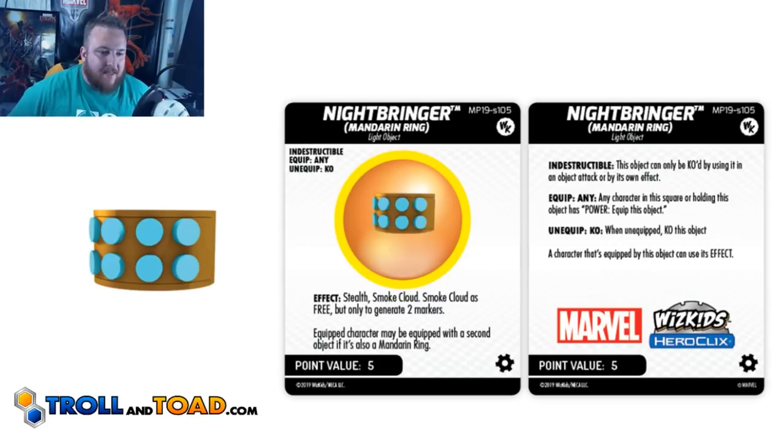Next up is Nightbringer. This one has the effect of stealth and smoke cloud. Smoke cloud is free, but only to generate two markers. Free smoke cloud is so good — there are so many figures that do really well with smoke cloud, and generating two free markers is really cool for five points. It also gives you stealth, so basically you can move, free action smoke cloud, be in smoke cloud yourself, and get free stealth for five points. It's the ability to move down the board unimpeded, without fear of range attacks unless they have Improved Targeting Ignores Hindering. Definitely worth five points.